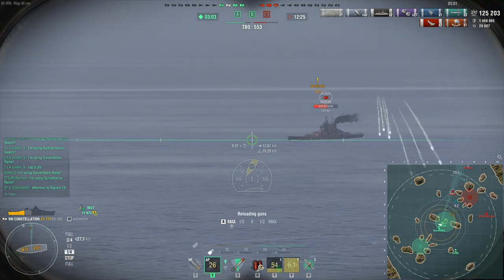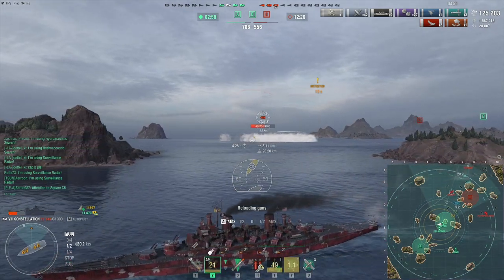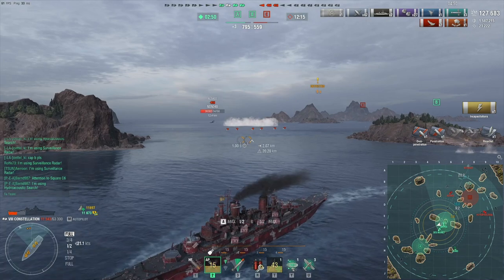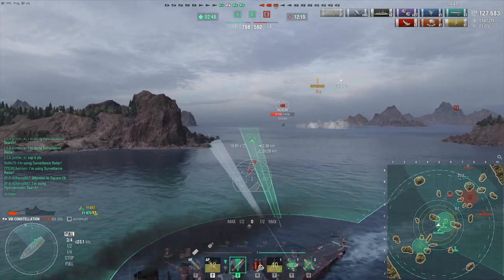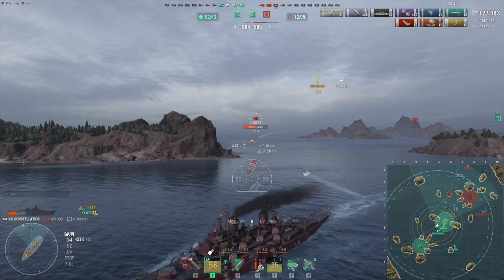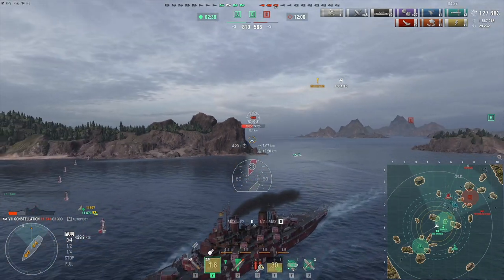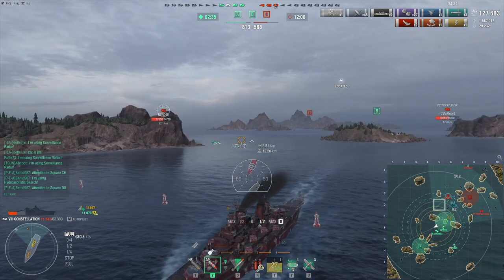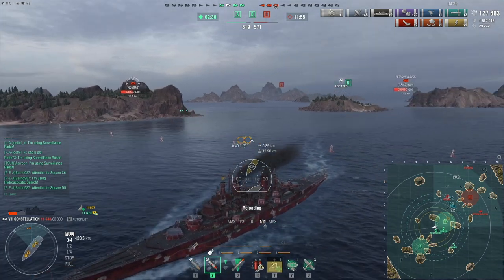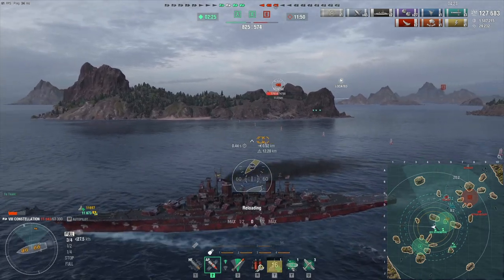Oh god, I'm showing broadside to the Alsace — I thought she was actually more to the south at the sea cap. That really caught me off guard. Still, I'm gonna leave her a present of torpedoes and just put an island between me and the Alsace hopefully. I do want to stay close enough to be able to radar the B cap because obviously Kitakaze is gonna show up soon. But I also want to be far enough that if necessary I can just run away. Still have one final heal but it won't get me to too high HP.